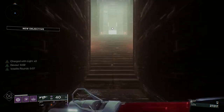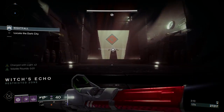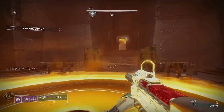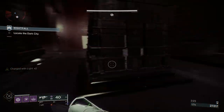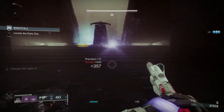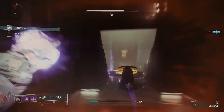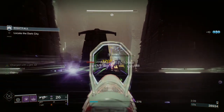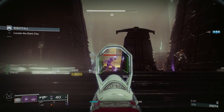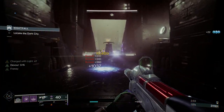When you get up here, you've got to step on this plate and activate it, then we're going to clear all the adds from back here. One of the other modifiers is some adds will be harder to see when they're farther away, and they've chosen to make those Screebs — so we've got invisible Screebs. The Screebs will push back here, but the Void guys won't really push up to us, so we're just going to control the adds from here. There will come a point where we clear all the adds, then we go and finish the plate.